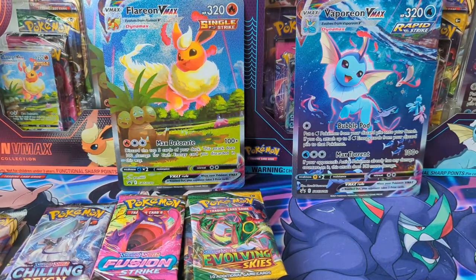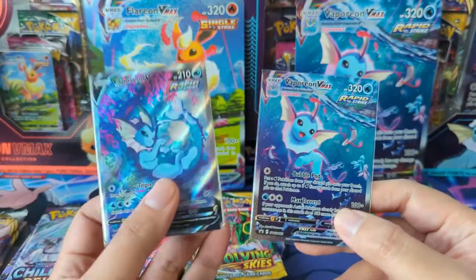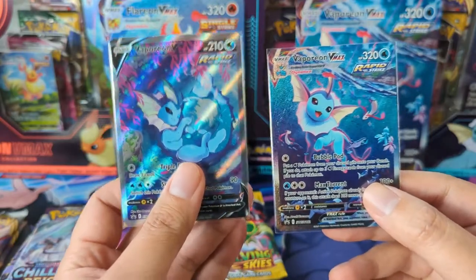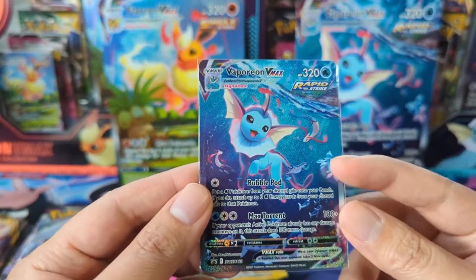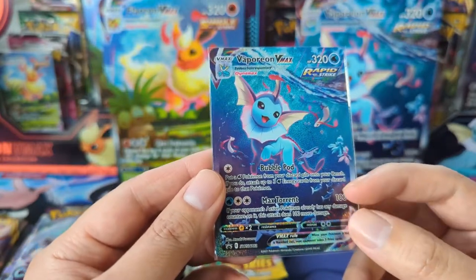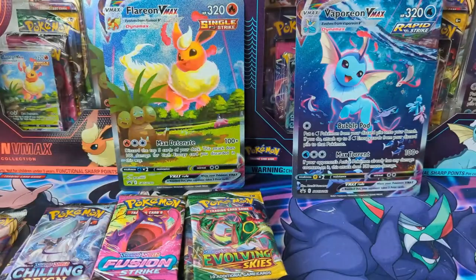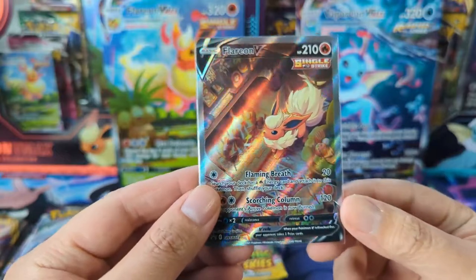Here is the main attraction: the alternate arts of the Evolution VMAX. We got Vaporeon V and then we got some Malutic in the background, Manateen, some of the other fish Pokemon — so absolutely beautiful.